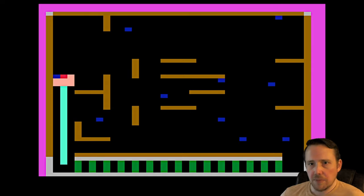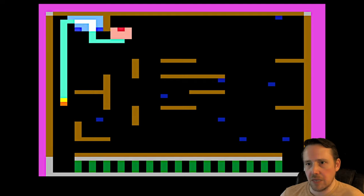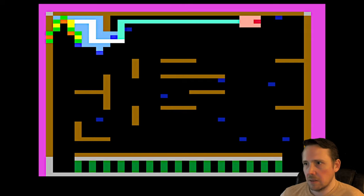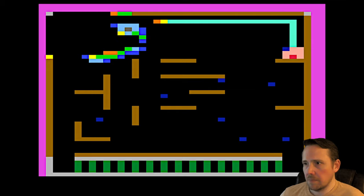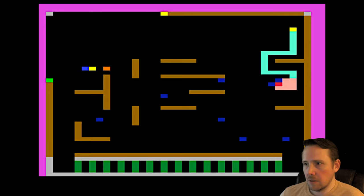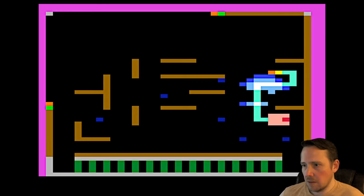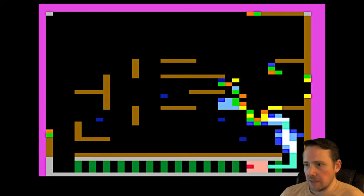Button two is pick up, so we can pick up the gas cans and then drop them with button one. Nice — so there's that aspect too. If you don't hit the can directly, you can pick it up. I got that one. You've got to press button zero to drop. Or you can ignite them — that's also an option.